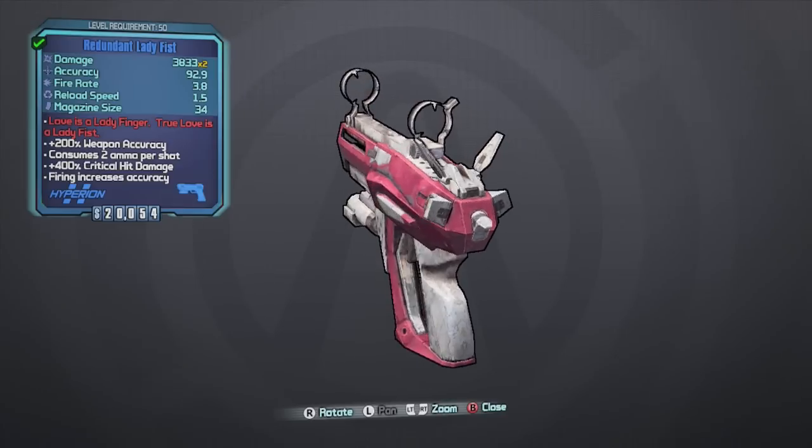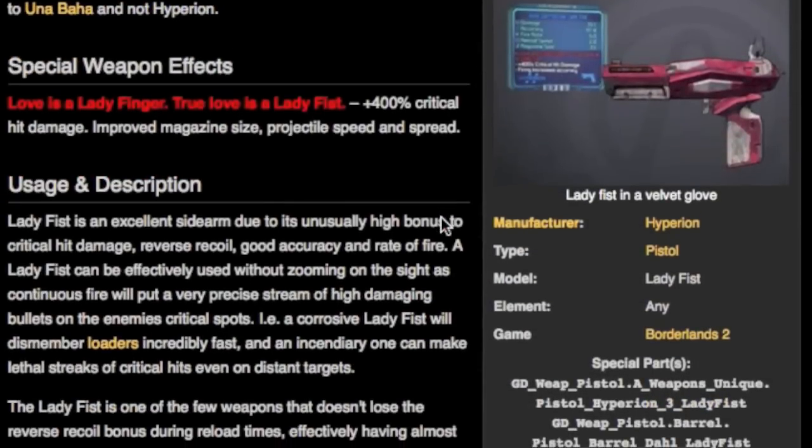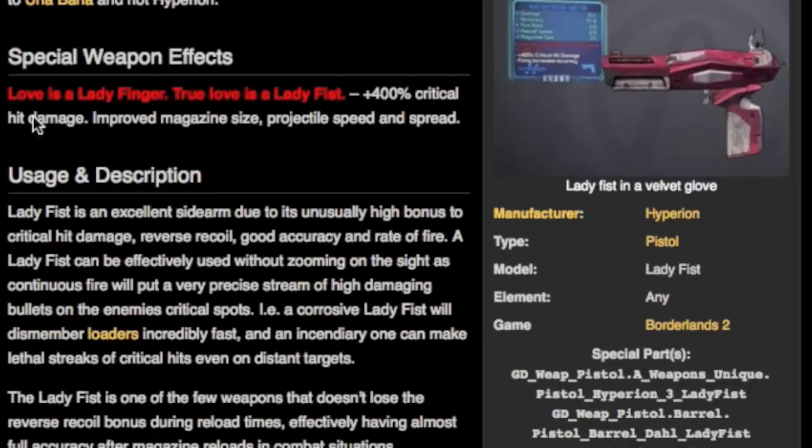Today we're looking at the Ladyfist, which is a reward item for completing the Uncle Teddy mission in the Arid Nexus Badlands. It gives plus 400% critical hit damage, improved magazine size, projectile speed, and spread.